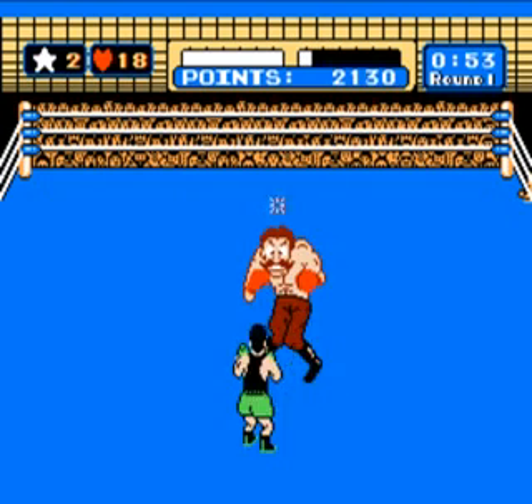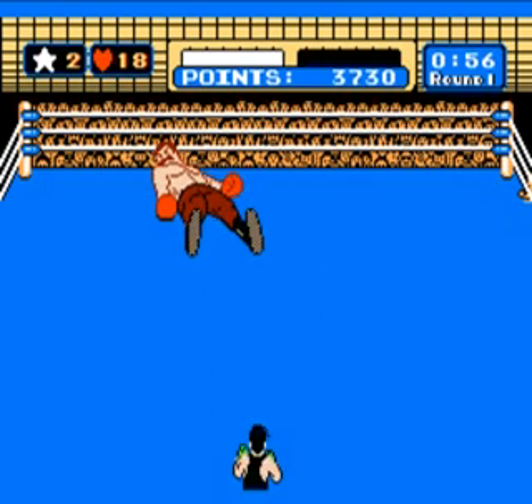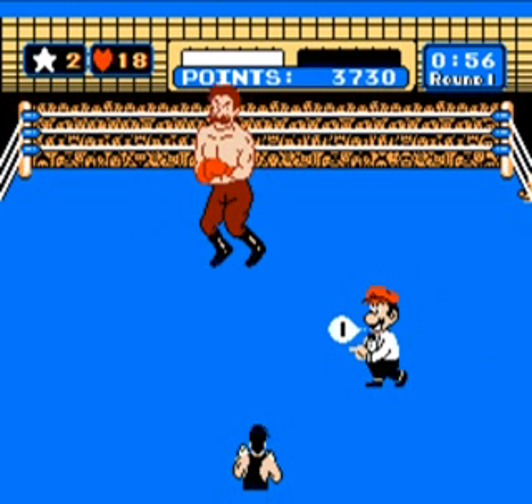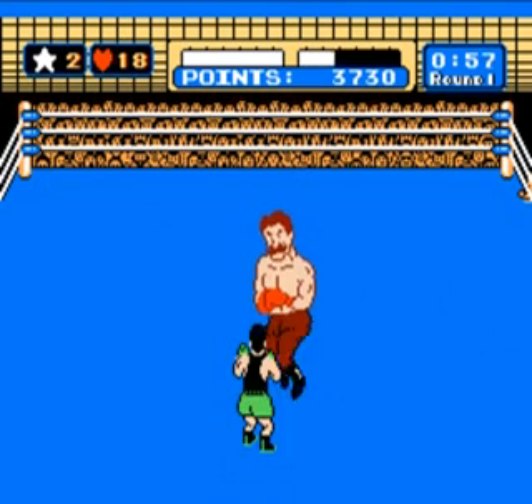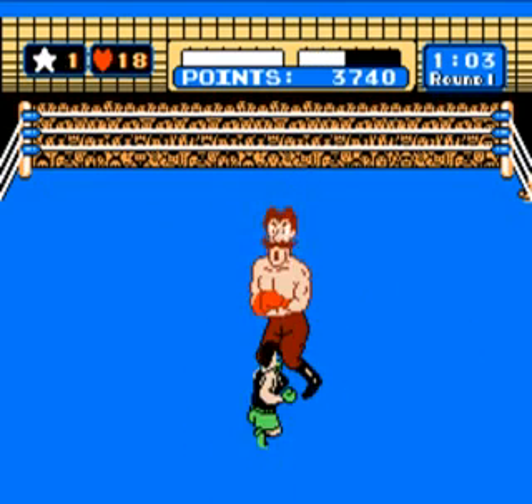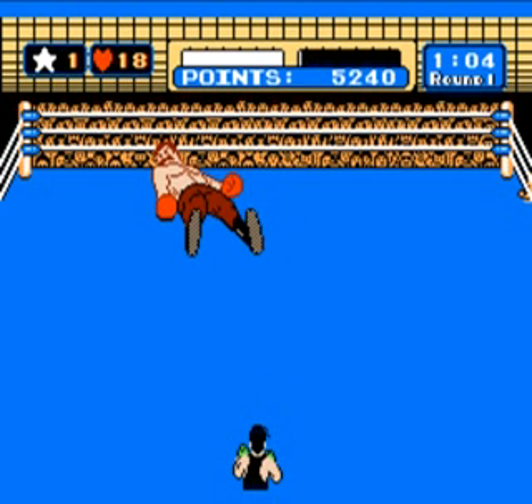I would hold on to those stars because there's another part of the fancy things you can do — Von Kaiser actually has an instant knockdown. And this is it right here. When he does his uppercut, if you punch him in the face, he gets stunned. Uppercut him — instant knockdown.